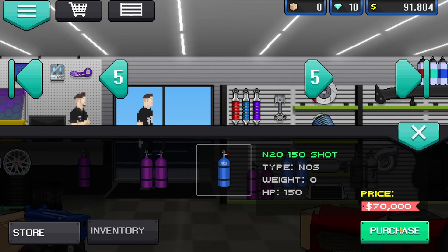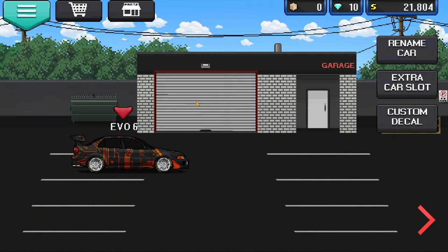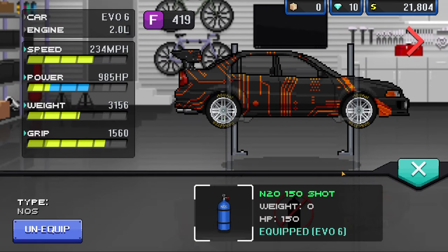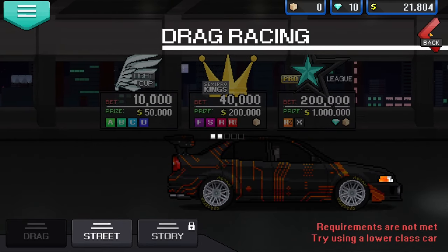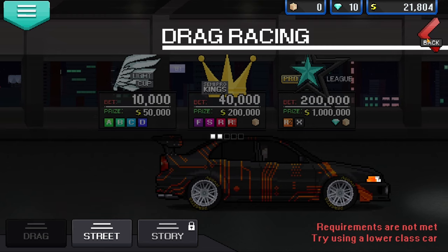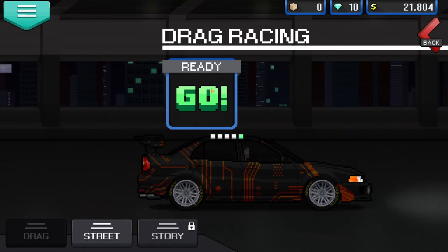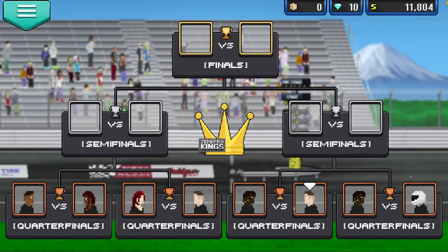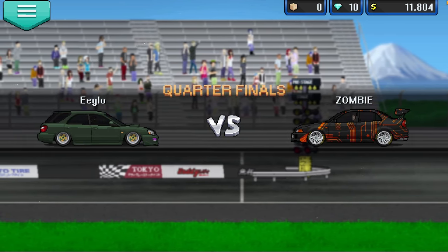We find ourselves once again in the part shop, and you want to buy the 150 NOS shot for $70,000. Go and equip it. Now we're in F class, and you'll see that I can't do the light cup because the maximum class is D class and we're F — so we're semi-pro kings. Go ahead and actually remove the NOS and then you'll be able to do the light cup one more time. Once you win, you'll get your $50,000 and then have enough for the semi-pro kings tournament with your NOS installed.